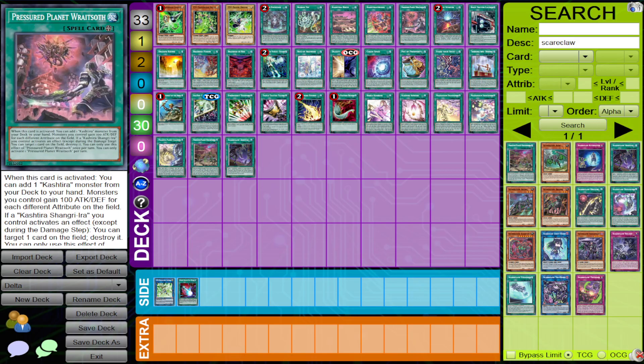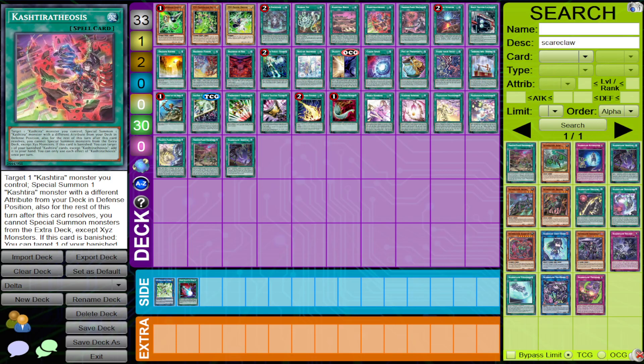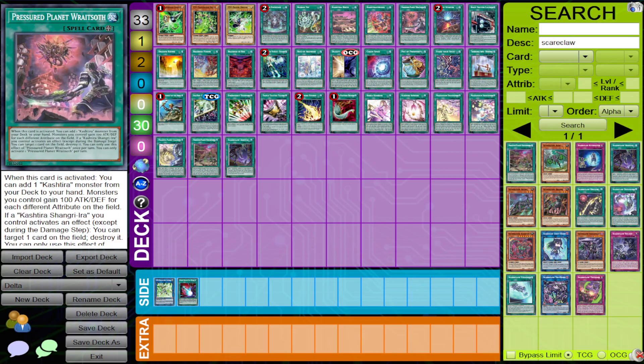If you're playing against Kashtira, stopping the activation of Theosis from resolving, or just taking care of a Planet or Birth, could make a huge difference in the game. Because usually when they start to do their more optimal combos with Kashtira, they play with any or all the combination of these three cards.